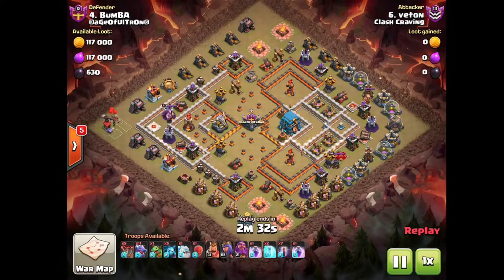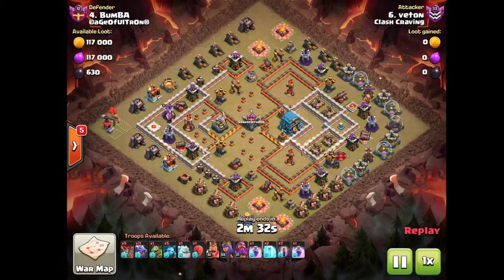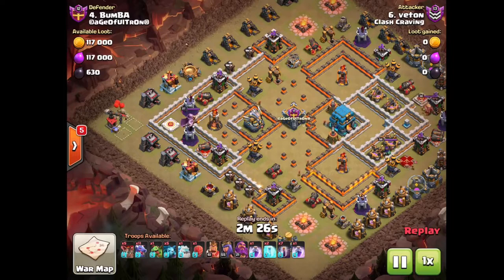Dragons is the strategy of choice. Nowadays dragons have been buffed and they are really really strong, and what you want to do first is take out the inferno tower and get a bunch of value over on this side of the base.